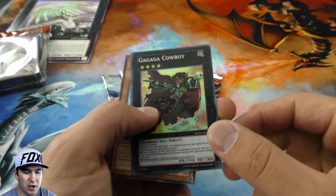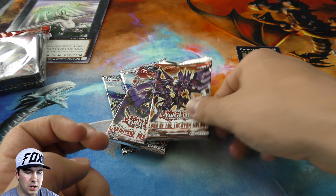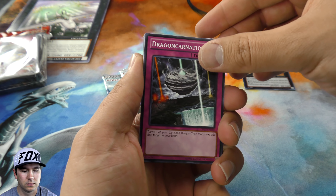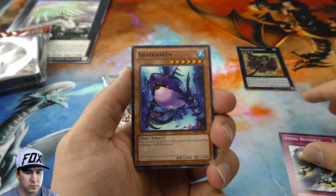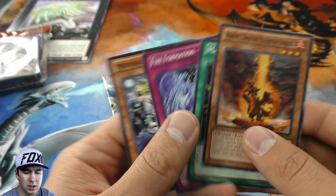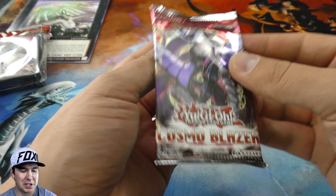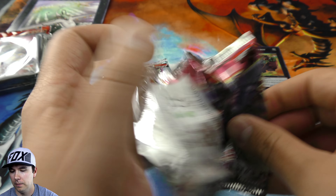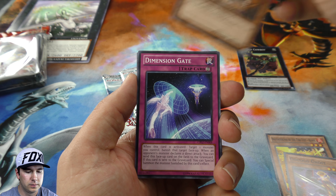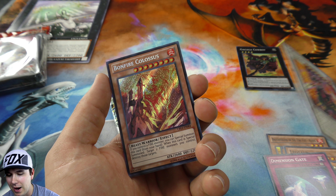Oh nice - Super Gaga Cowboy, really cool, always like pulling those. And we got a Lord of the Tachyon Galaxy booster pack now. No foil, but we got a Baby Dragon there - pretty cool. Actually there's a card called Baby Dragon. Clarifying - we are at Cosmo Blazer now. We've only pulled one foil still with quite a few more packs to go. Crimson Blader - nice, pulling a secret with Crimson Blader. They should have made that a foil off the bat, it's a really cool card.